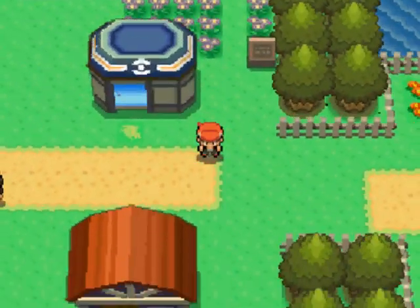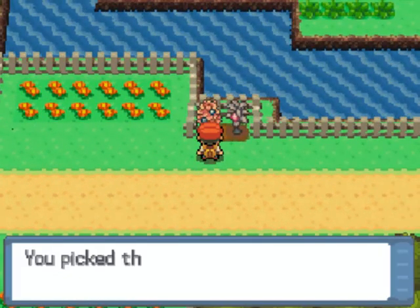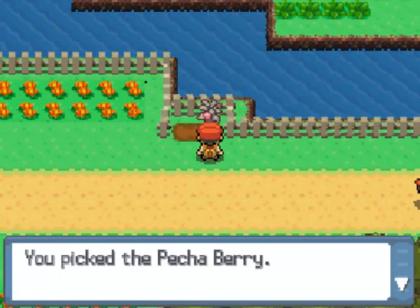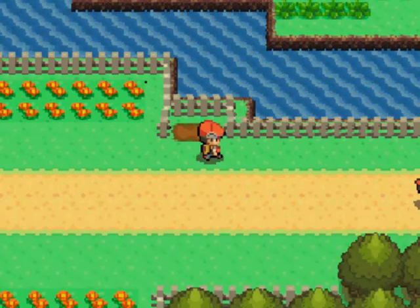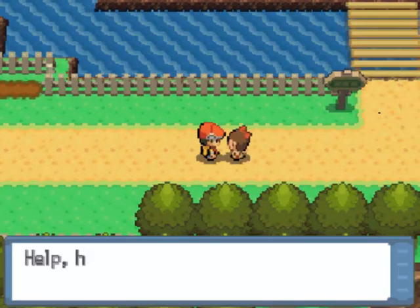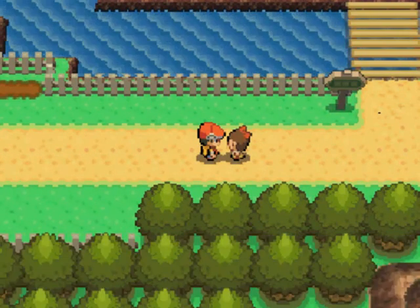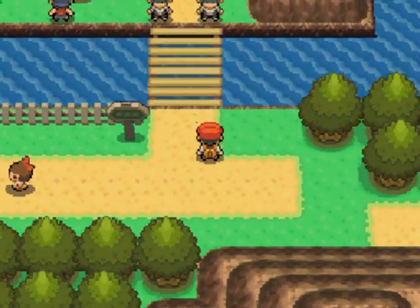We first have to go outside to Route 205 where there are more berries. We got a Chesto Berry that'll cure a sleeping Pokemon, and a Pecha Berry that'll cure a poisoned Pokemon. Continuing on, we have someone that needs our help — a trainer, apparently. She's lost her papa at Valley Windworks.